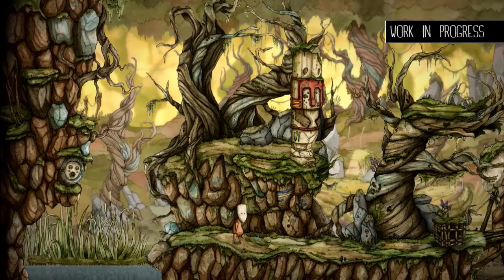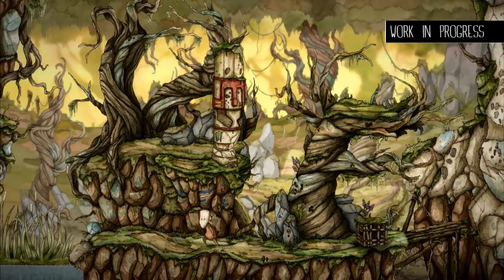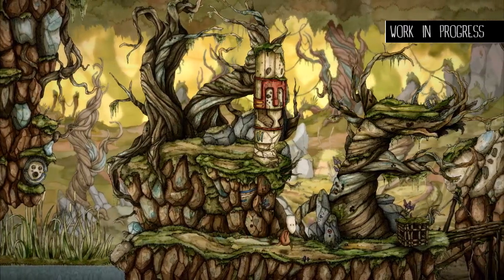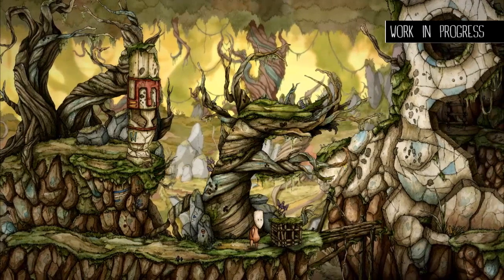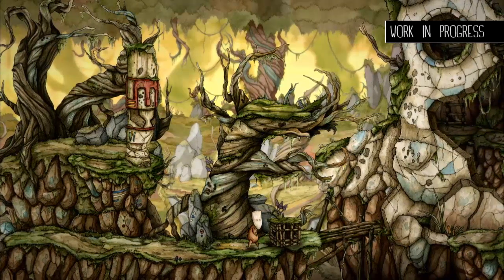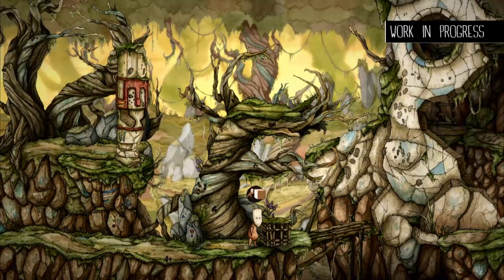Let's run a bit. That's the context-sensitive icon. Since there is no point-and-click interface at all, we want you to interact with the environment the way you want. By pressing the action button, Tecu can take part in a huge variety of actions.